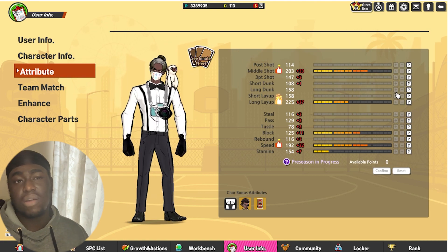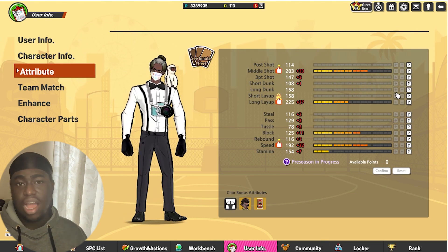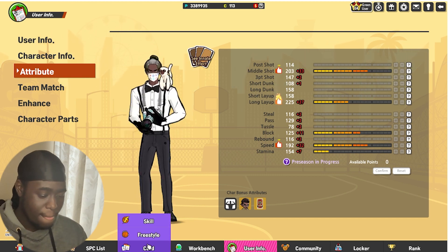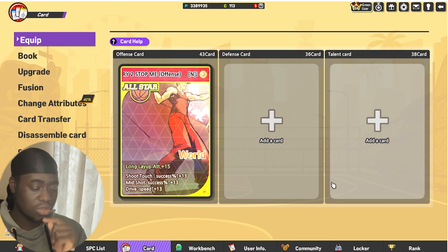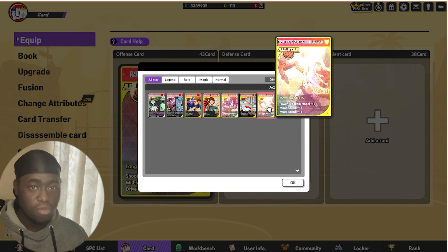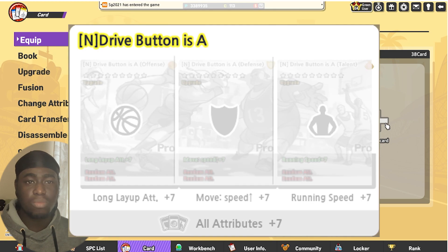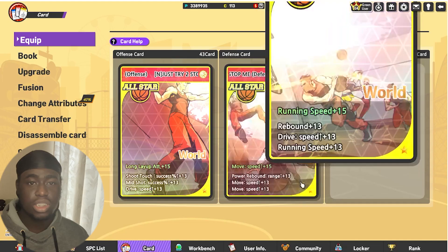These are the attributes and how I set up my cards. For this deck, I highly suggest everybody use the 'Just Try to Stop Me' deck, or the 'Press A to Drive' deck. One of those two cards is what you need to play SW in 2022. Both of those decks have long layup attribute, moving speed, and running speed as base stats. Whatever you get between those is up to you.